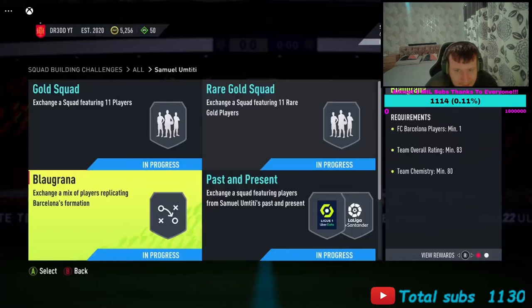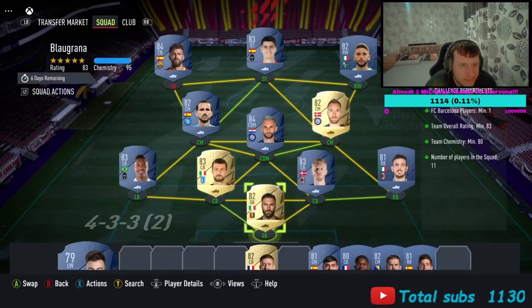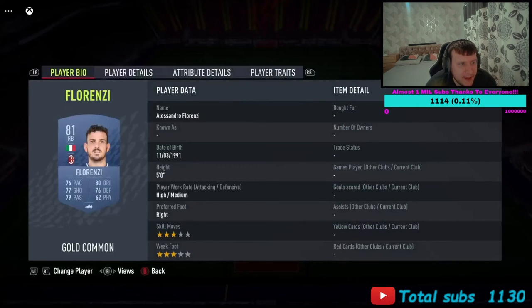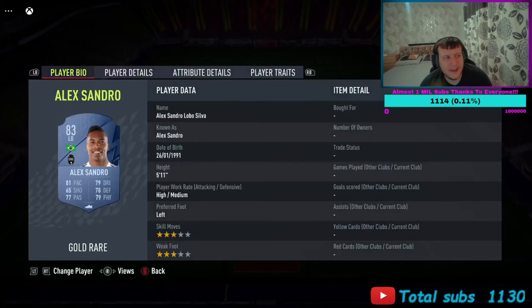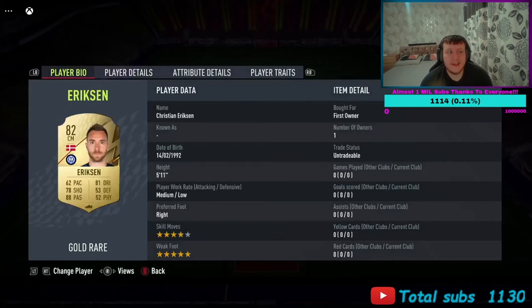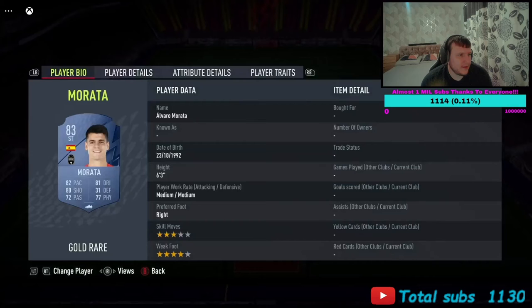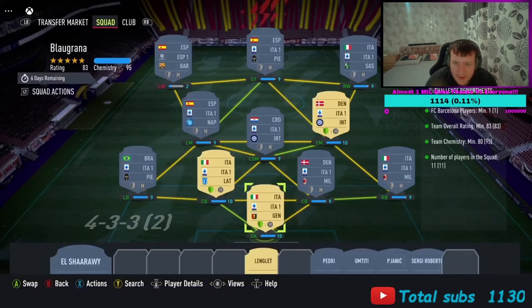Then there's the Barcelona SBC - you need one Barcelona player, team rating 83, and 80 chem. You get a gold pack. Sirigu in goal, Florenzi at right back, Kjaer and Asabi at center back, Alexis Sanchez at left back. Brozovic at CDM, Eriksson right CM, Fabian left CM, Berardi right wing, Morata striker, Gerard Pique at left wing.